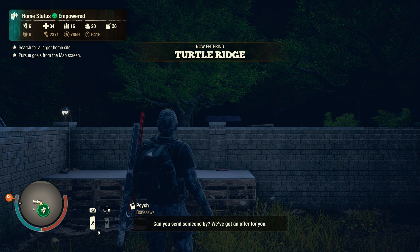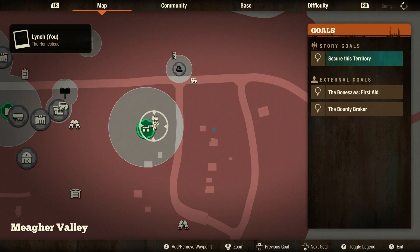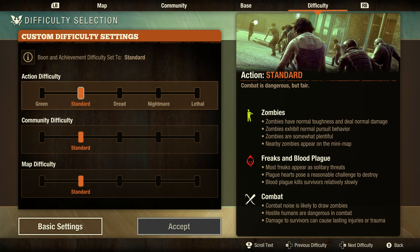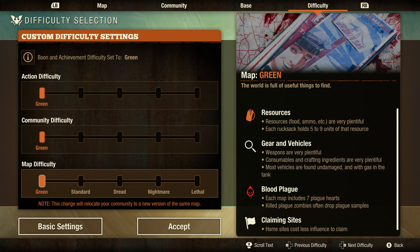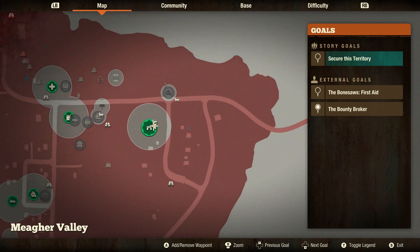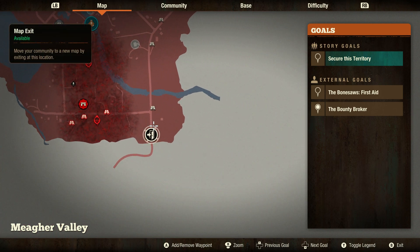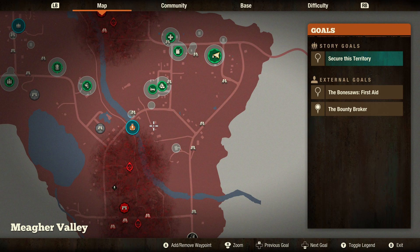The map refresh I experienced in the previous video, for some reason, did not actually do that. So if you've been running into any technical difficulty with this achievement, what you're going to need to do is select all three sliders and move them over to a different difficulty than what you are on, then accept, which will completely reset the map. Or you can go to the map if you're using a pre-existing community, and if you have the map exits available, use them to switch to a different location.